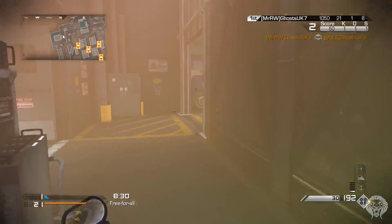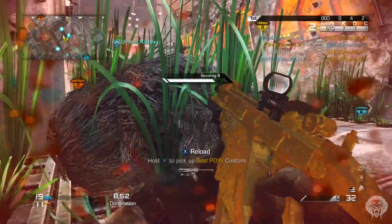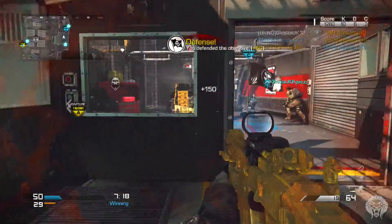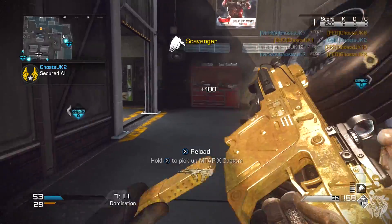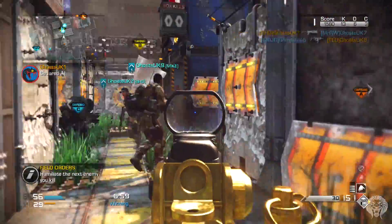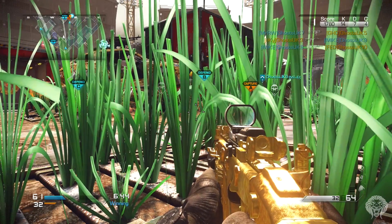Now jumping to some gameplay - this is crazy, very fast action-packed stuff as you'd expect from Shipment. It's pretty much the exact same layout as Shipment but with some slight additions. In the domination gameplay right here it's the full extended version - there's an extra perimeter around the map that gives you some extra space: a couple of buildings, a few extra stairs, and areas to chain killstreaks. That's also where the A and C domination flags are, with B right in the middle, which is very, very difficult to cap.